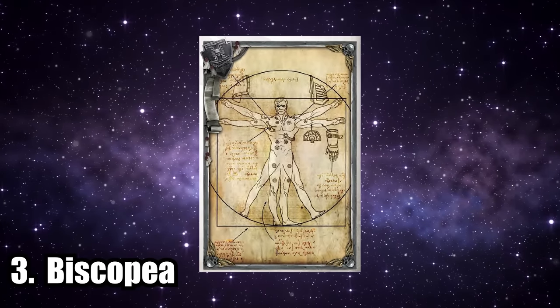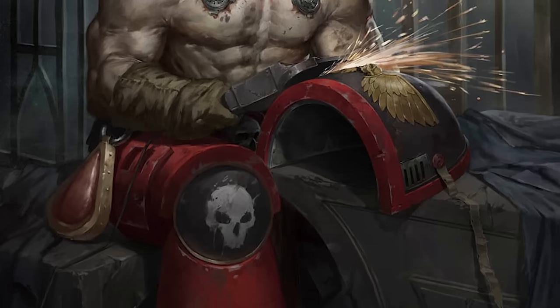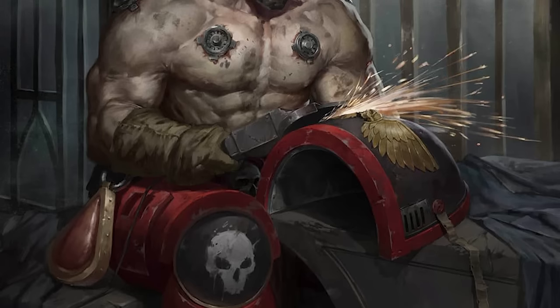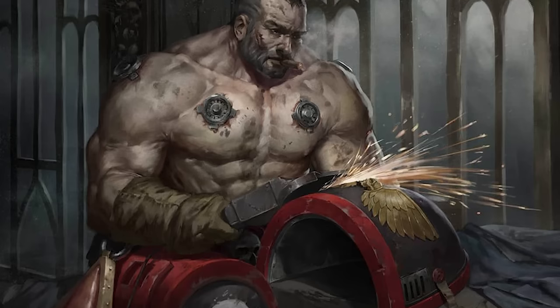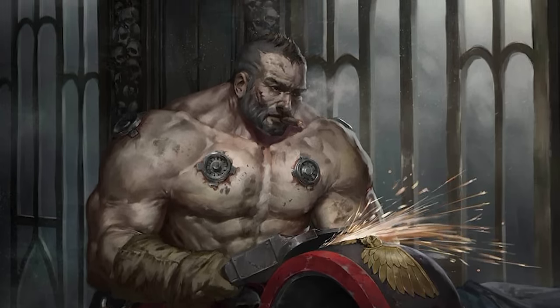Number three: the Biscopea, also known as the Forge of Strength. It is implemented around the same time as the first two implants and works in tandem with the Osmodula. It is a small hormonal-based organ placed inside the Space Marine's chest. The hormones it secretes cause rapid muscle growth throughout the aspirant's body, leading to an enormous increase in physical strength and endurance.